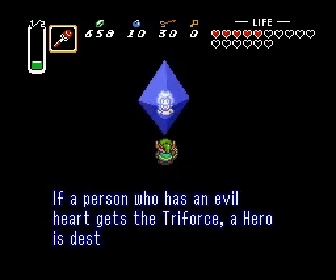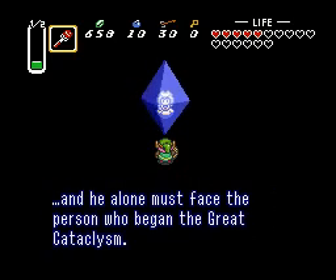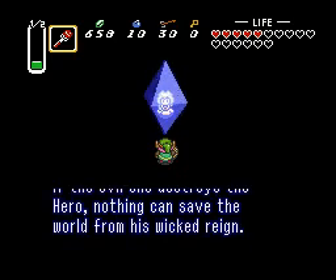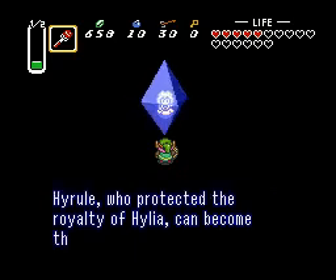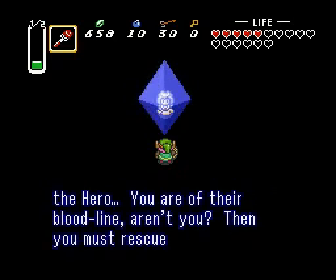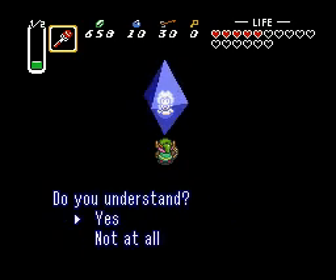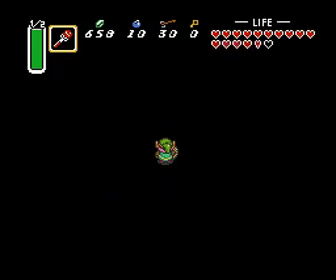This is the way I heard: if a person has an evil heart against the Triforce, a hero is destined to appear. And he alone will face the person who began the Great Cataclysm. If the evil one destroys the hero, nothing can save the world from his wicked reign. Only a person in the Knights of Hyrule, who protected the royalty of Hylia, can become the hero. You are in bloodline, aren't you? Then you must rescue Zelda without fail. Epic fail.